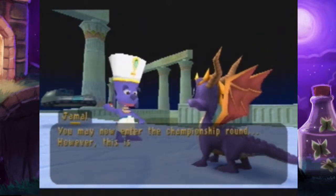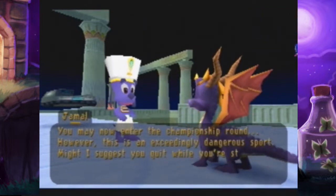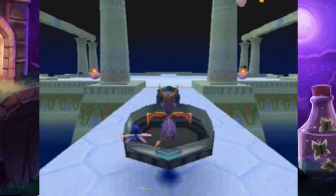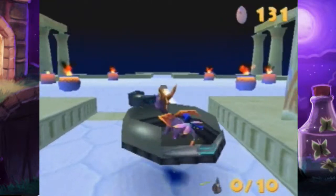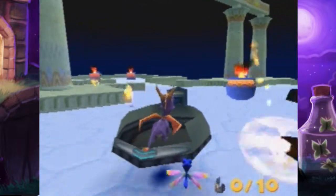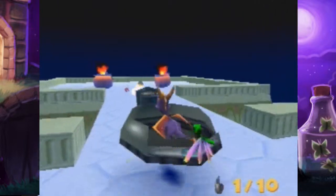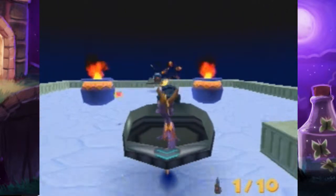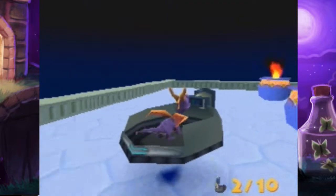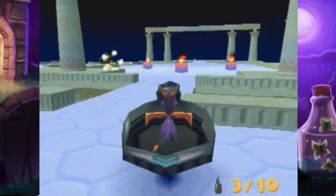You may now enter the championship round. However this is an exceedingly dangerous sport - might I suggest you quit while you're still in one piece? No way man, we gotta die for the eggs. Now we gotta kill 10 of them. This one's definitely quite a bit tougher. I recommend just kill these two guys and then just get over here to one side, then you can start sniping them from across the map and not have to worry quite as much.